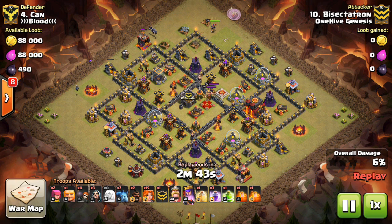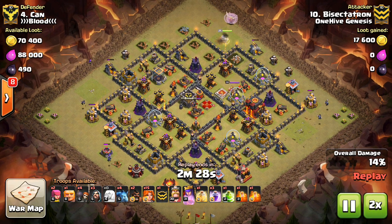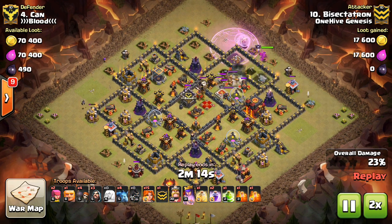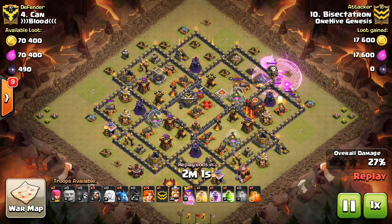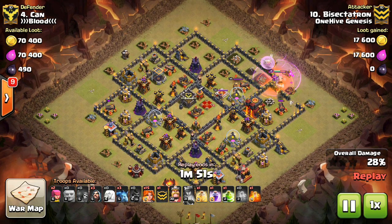The attack I'm showing is actually a two-star attempt, but the principle still applies. Don't worry about the purpose of the attack — focus more on how the attack is technically being run. The Inferno Tower is the biggest threat to healing your Valks. Without it you could just heal them up, but at Town Hall 10 the heal is necessary, especially if you want your Valks to go deep into the base.